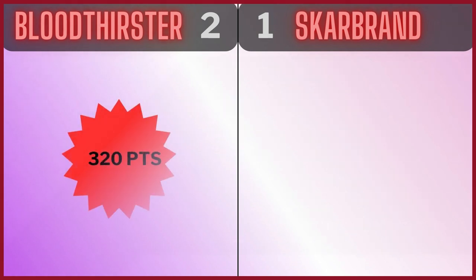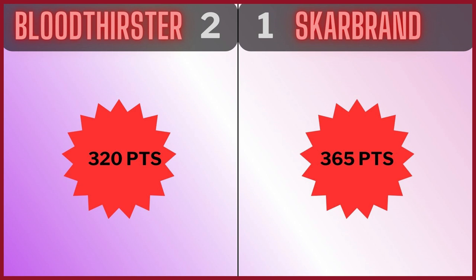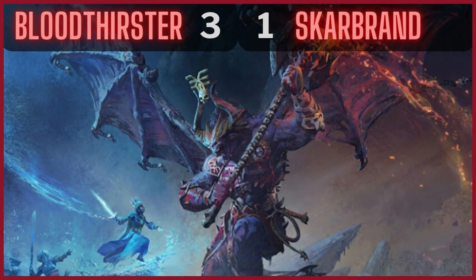Finally, Value. It's currently 2-1. The Bloodthirster with the enhancement is 320 points, Skarbrand is 365 points. No need to tell you which one to pick — it's the Bloodthirster all day, every day. It's quicker, its damage output is still really, really good. When damaged it's minus one to the hit roll, but you get plus one to hit built in with its own aura anyway — just insane. Don't get me wrong, I love Skarbrand, I just think he's slightly over-costed. I think 340 would be a fair price for him. Final score: 3-1 to the Bloodthirster. What do you guys think? Let me know in the comments and I'll see you in the next one.